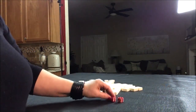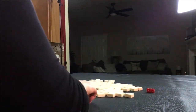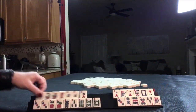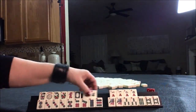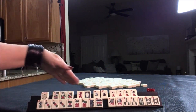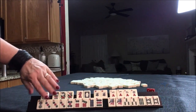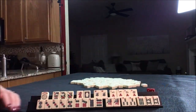I rolled a seven — odd number, so we're going to be player one. Then 28 tiles. Okay, so we have three flowers, a couple of dragons, pair of winds, pair of ones, pung of threes, one, three pairs, and an eight — pair of bams.